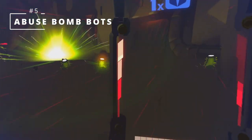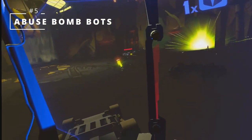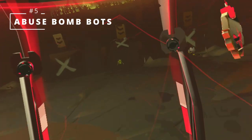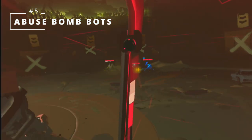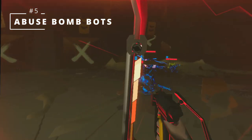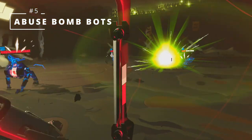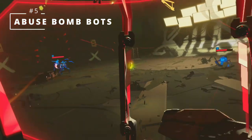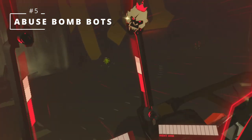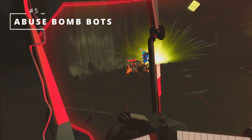Tip number five: Knock bomb robots into enemies. Bomb bots are a unique enemy in Underdogs — they can be just as dangerous to your opponents as to you. As long as you are mobile and aware, bomb bots should have a hard time sneaking up on you. They make a very loud noise when activating, and you can easily get rid of them by knocking them to the other side of the arena. But a better alternative is to knock them into an enemy — the bomb bot will stick to them and blow up shortly after, which is especially effective against large groups.